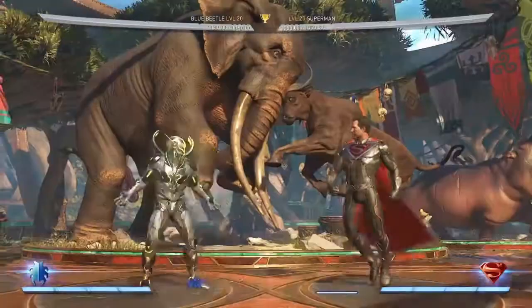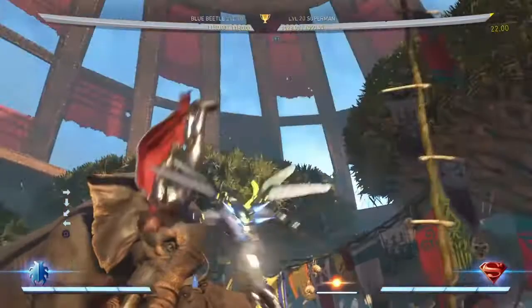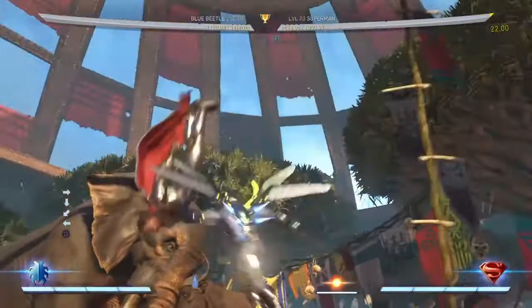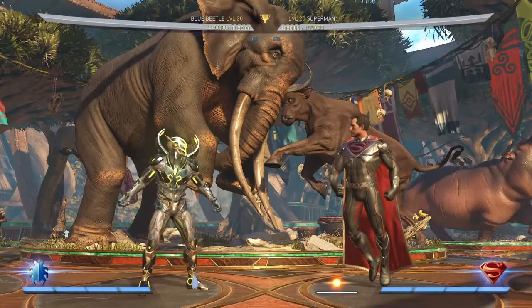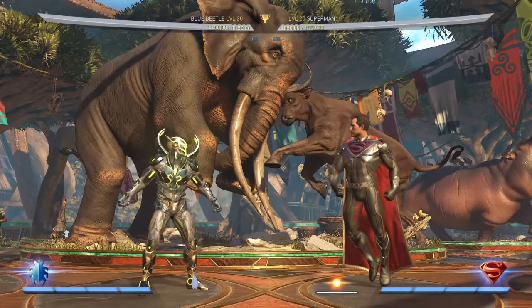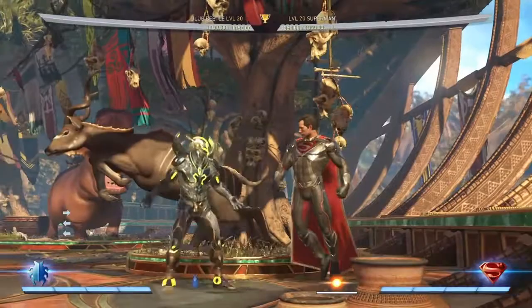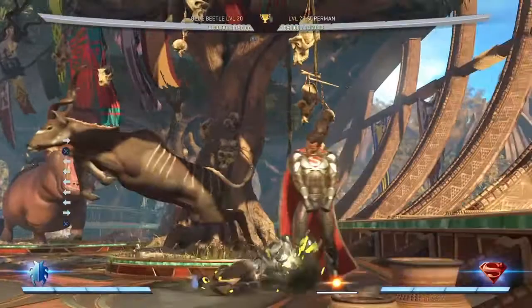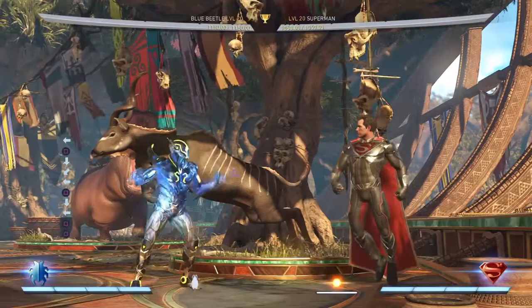Blade Stab — down, back one — is an instant anti-airing high attack that does a really good chunk of damage. If you meter burn it the scaling is high but it launches for a full combo. While it is a scaling-heavy special, it adds mix-up to his knockdown game because if your opponent is sitting there respecting your Shield Slam or trying to bait it, you can start throwing out the down-back one on wake-up to anti-air them for trying to jump over it, and then you get a full combo.